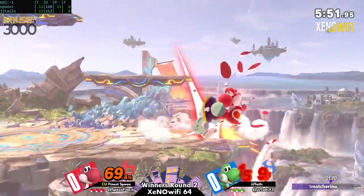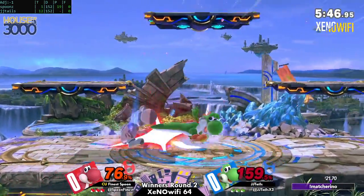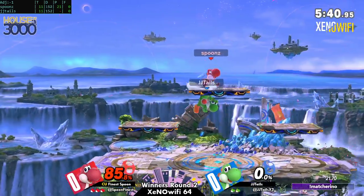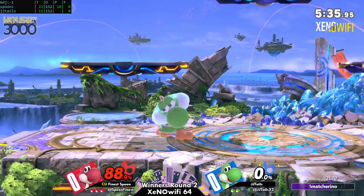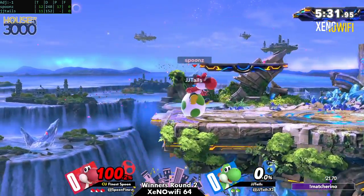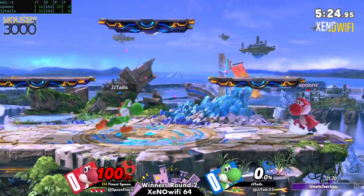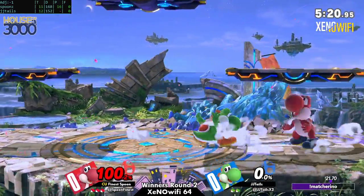JJ Tales is definitely adjusting to the fact that Finest Spoon has been applying lots of pressure and making it hard for JJ Tales to really decipher what their best move is in neutral. Spoon took that stock with another round pound. The rule of thumb against Yoshi most of the time is to stay in shield, because Yoshi can have a hard time with shield, even though they have moves like down-air that put pressure on it. It can be hard for Yoshi to take a stock when you're turtling in shield like that — and playing the ditto, you know your own character.